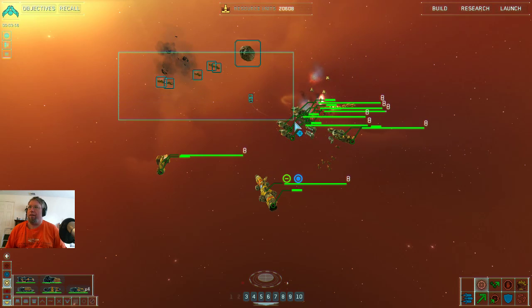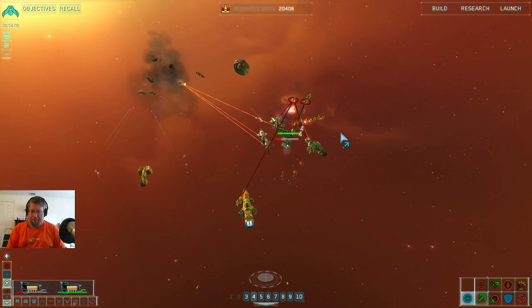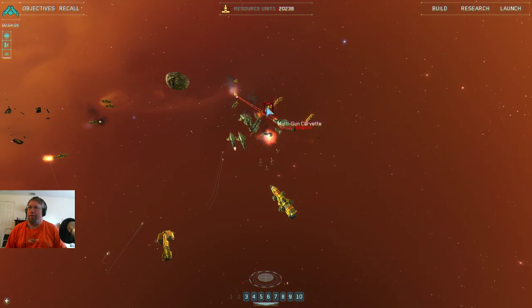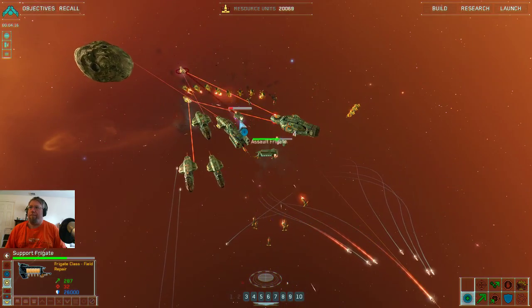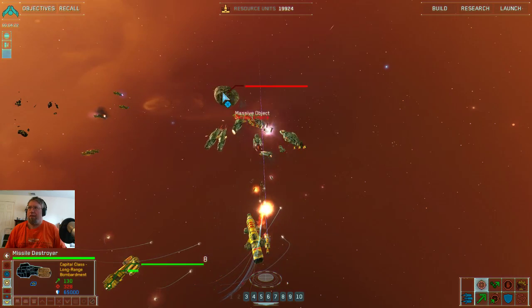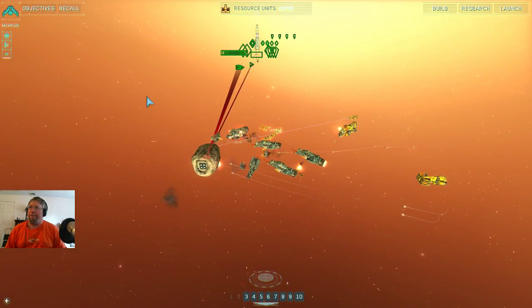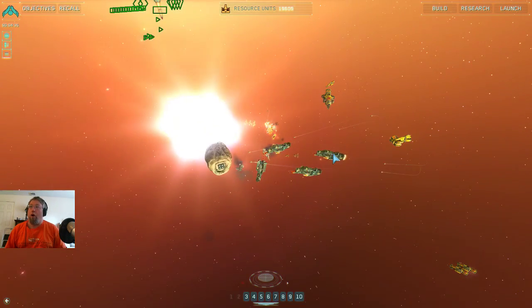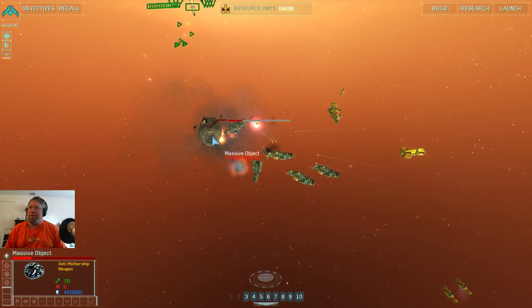Frigate lost, stabilizers offline, breach in the starboard fusion chamber. Trigate lost. Impact in four minutes — the big guys are holding. Trigate lost, trigate lost. Destroyer lost — whoa! It literally flew into the destroyer. Did not know that was a thing. We're drawing heavy fire. Impact in three minutes. Attack run initiated.